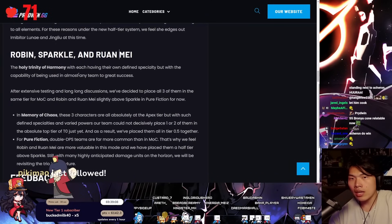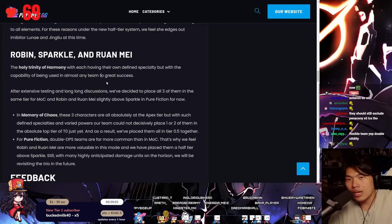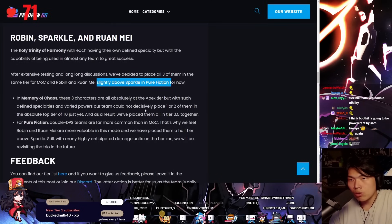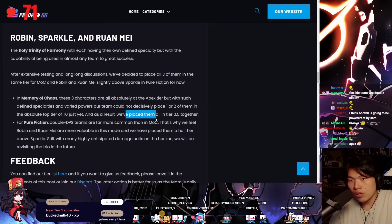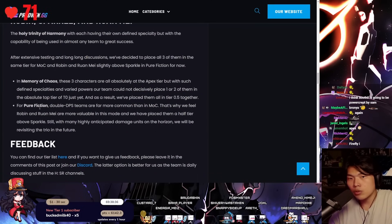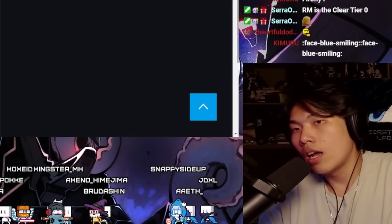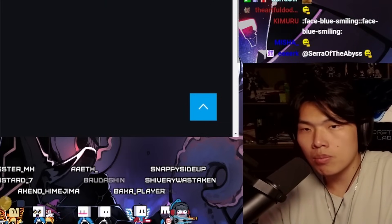Robin, Sparkle, and Ruan Mei — the holy trinity of harmony — each have their own defined specialty but the capability of being used in almost any team for great success. In Memory of Chaos, these three are absolutely apex, but with defined specialties and varied power levels, the team could not decisively place one or two of them in tier 0 just yet, so all three are placed at tier 0.5 together. For Pure Fiction, double DPS is more common, making Robin and Ruan Mei more valuable there.